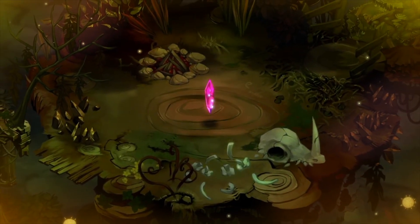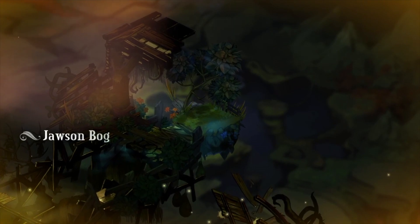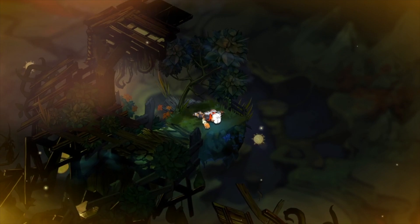After Zulf's little episode, Kit sets off in search of shards. First stop: Jaws and Bog. 'You'll get lost in that bog,' I told the kid, 'and I won't be able to guide you back.'